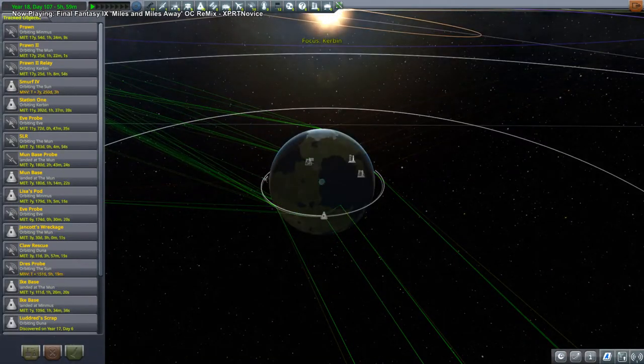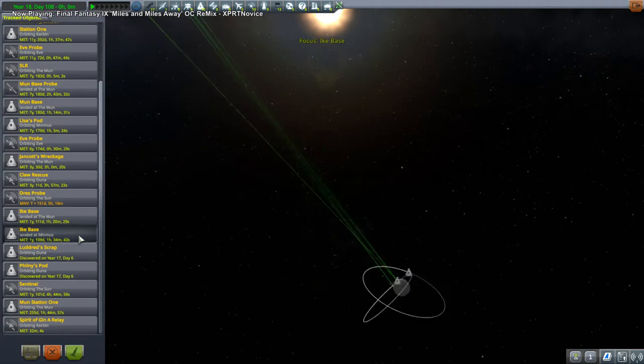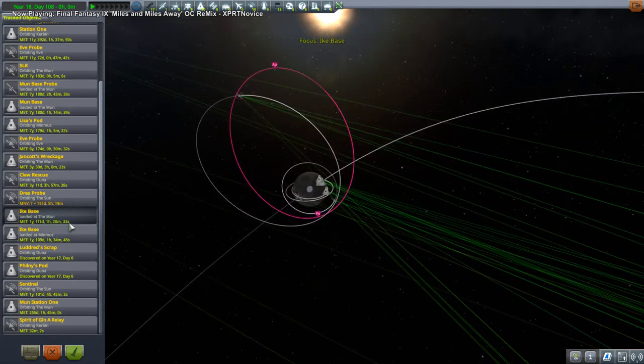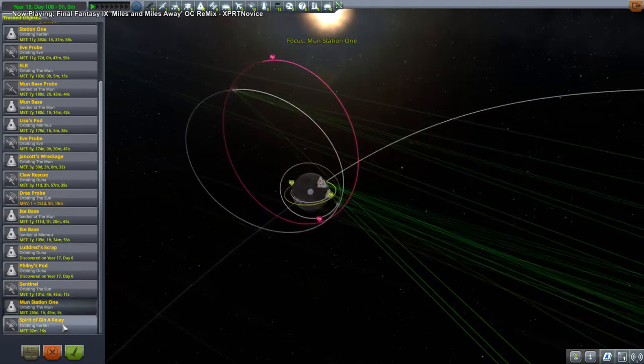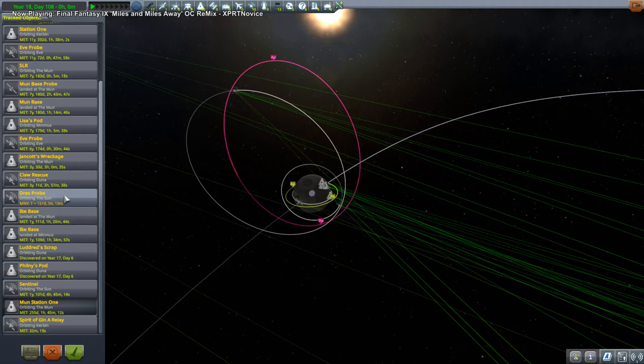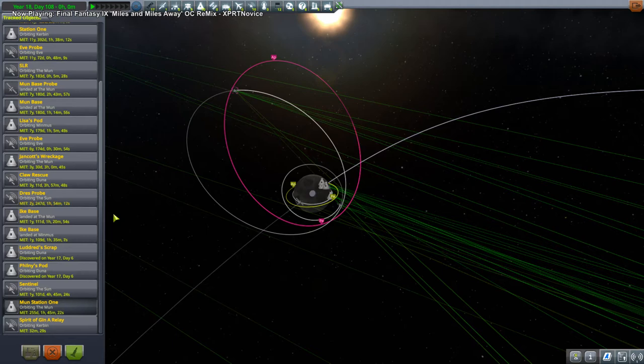What probably happened during that lost stream is that I designed and launched an SSTO. I would have loved to have brought that to you because it's something I enjoy doing quite a lot. It was only a small SSTO using the Mark II parts that launches small probes. We launched a probe to fulfill a docking around the moon contract — the Explore the Moon contract — sending a probe to dock with our station already around the moon. We'll see the SSTO, called the Spirit of Djinn, in future episodes.